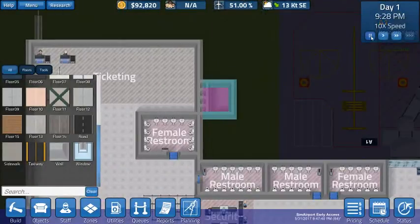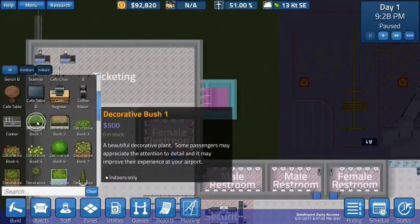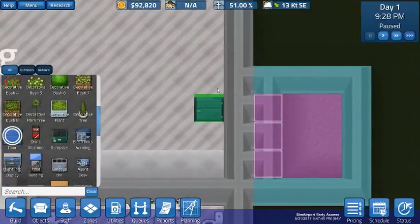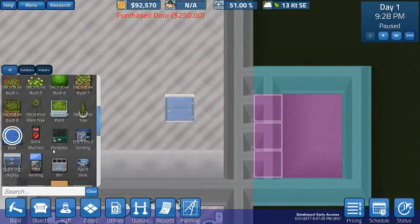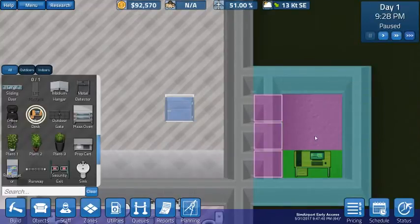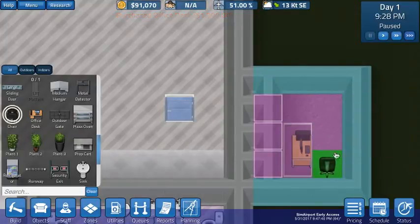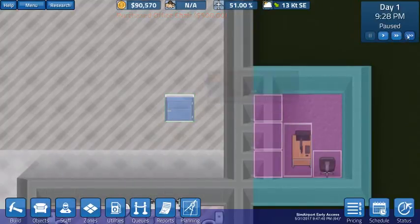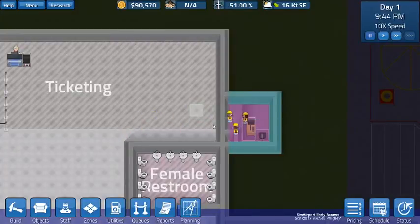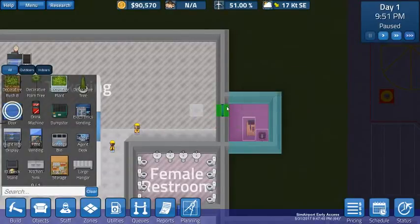Now we're going to hit go again. Here's the office — we're going to do one more thing with it. We are going to clear out this wall and order a door, desk, and chair. We need a door — we're going to drop the door here. We need an office desk, which we can actually install in place — put that right there. Notice as you rotate it, you're looking at the computer screen. We're going to put the office chair, rotate and put it there.